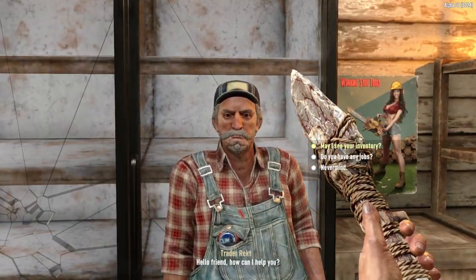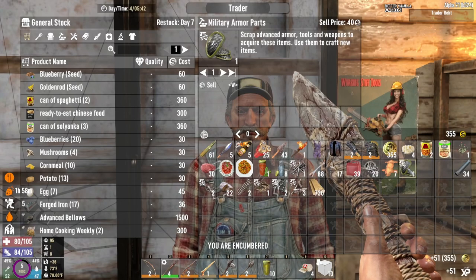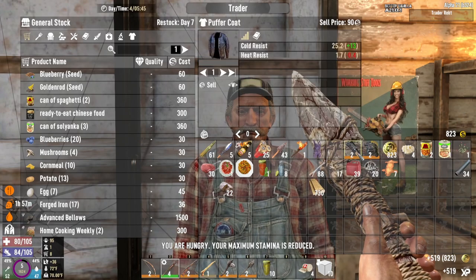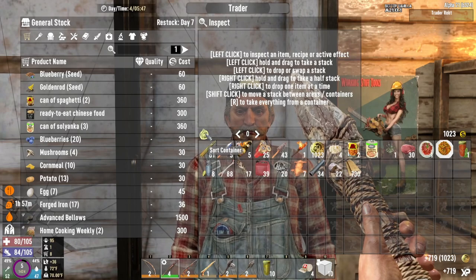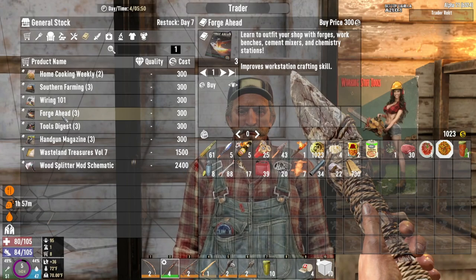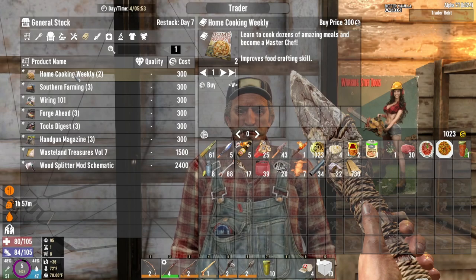Well, if you've got money, I guess I can stand your smell. Because that's what I care about. I've got a bunch of stuff to sell you. Didn't get me a lot of dukes, but it got me some. Now, what do you have in the way of knowledge? Three forge-a-heads, three tools digests, two home cooking weeklies. Not a lot.